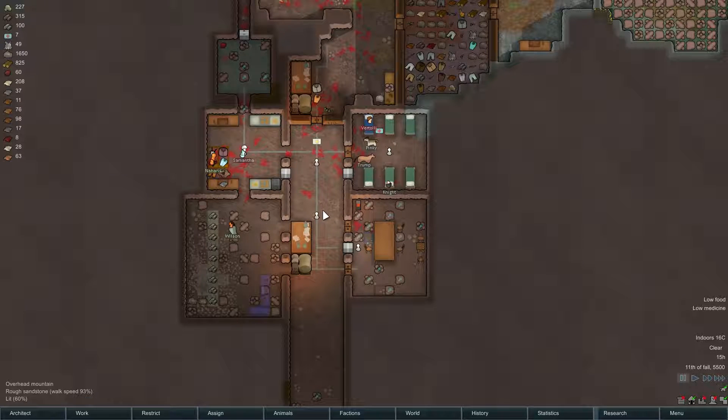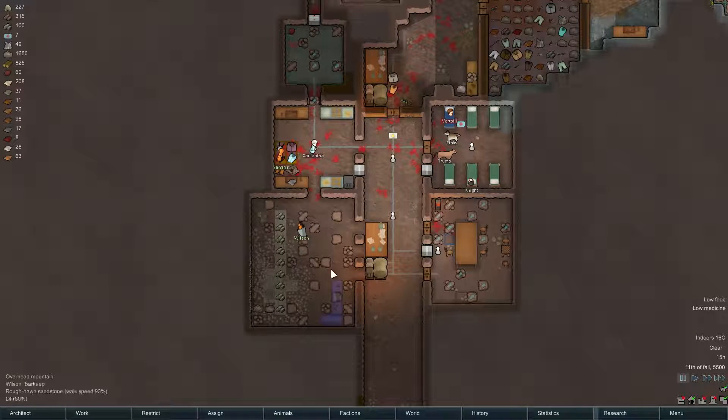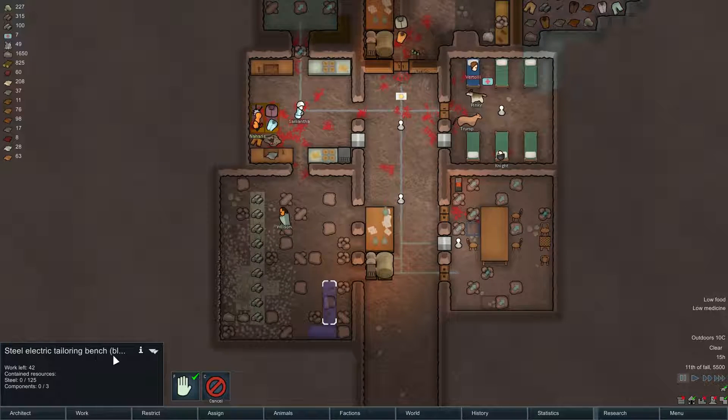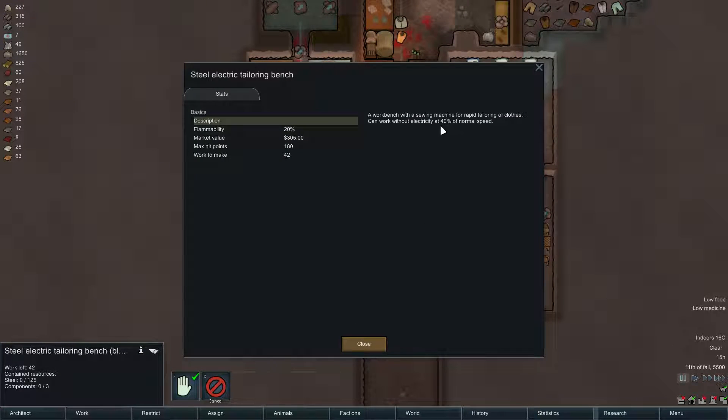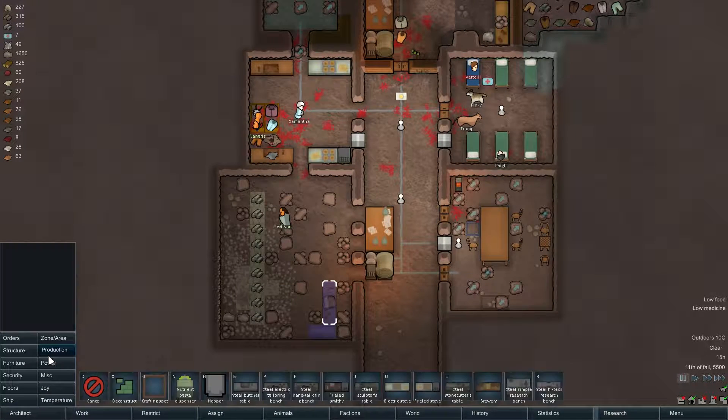Hello everyone! Welcome back to some more RimWorld! I've done a little bit of things off camera and made this room a little bit bigger. I've started building a tool cabinet and a steel electric tailoring bench, which can work at 40% speed if you don't have power. But there is also the non-powered version which can only go at 40% speed, however it will never require electricity. You can see the electric one is more expensive.